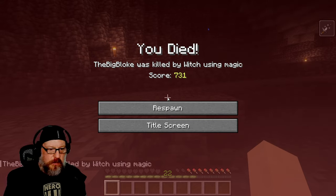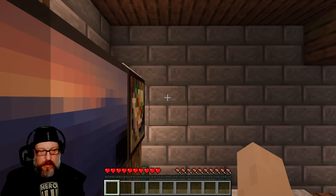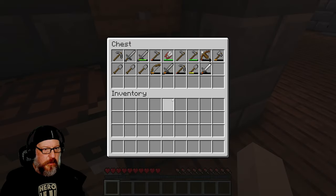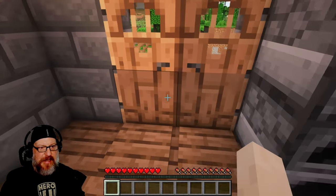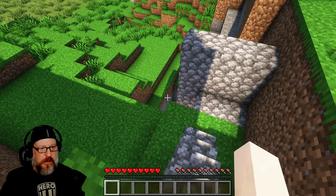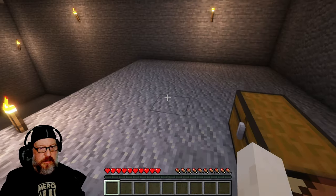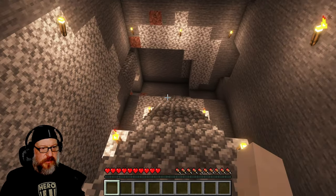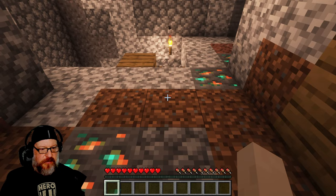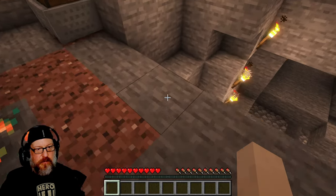I was killed by a witch. I don't like that — he has all my stuff. Okay, first things first. My bucket is down there but it wasn't filled with milk. I don't know the best way to deal with those guys. It took a long time to kill one before. I need to go get my stuff. I wasn't really paying attention to my health — I was actually looking at my food bar and not my health bar, which is pretty stupid.